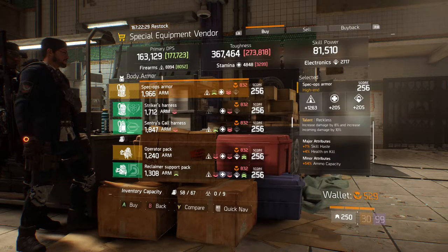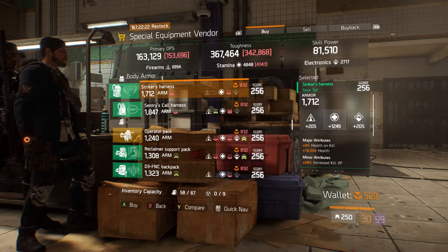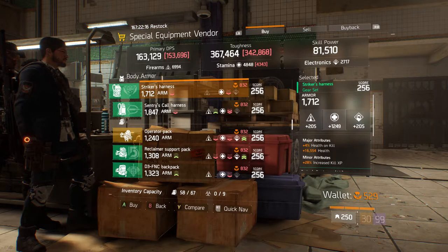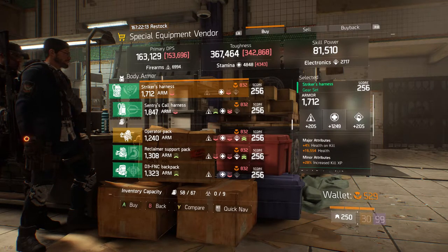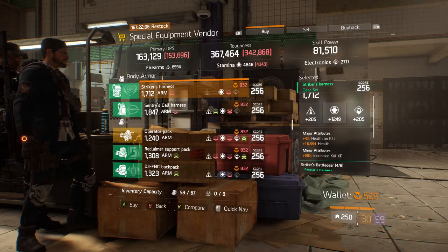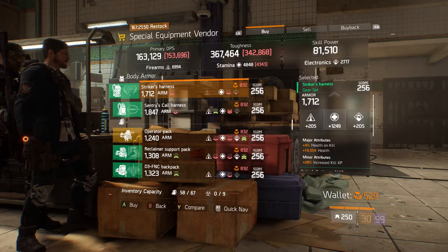We also have a Striker Harness — its armor is 1712, rolled stamina for 1249. Its major attribute is 4% health on kill and 16,554 health. Its minor attribute is 28% increased kill XP. If it were me, I'd roll the minor attribute to ammo capacity because ammo is so essential compared to increased kill XP, which you hardly ever get and only from PvE. If you're looking for a stamina Striker chest piece, this is definitely for you.